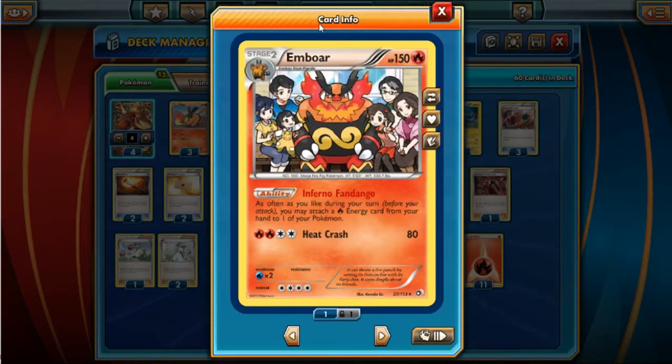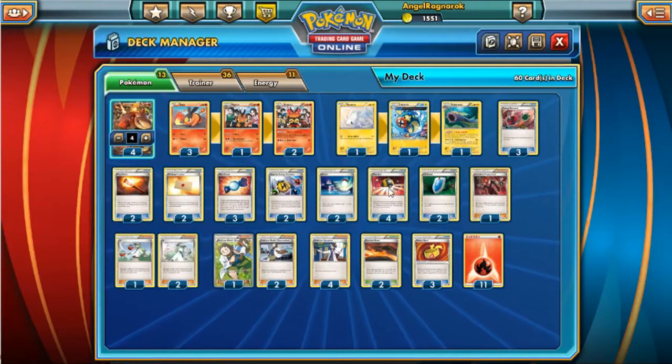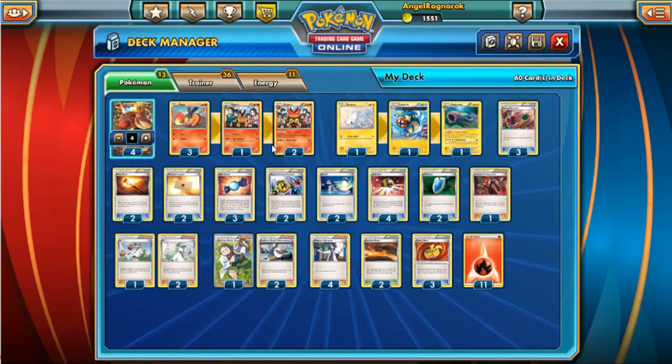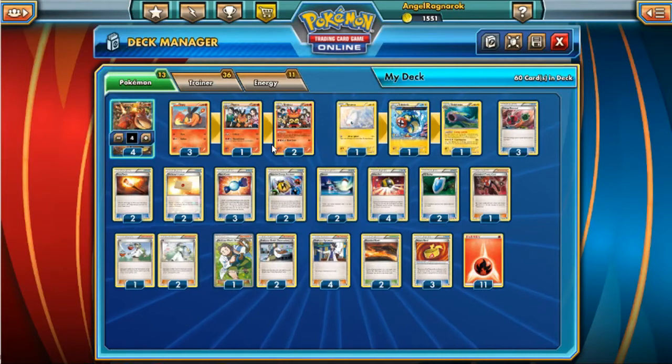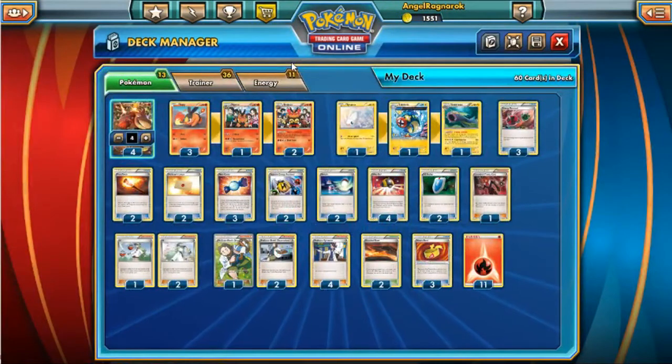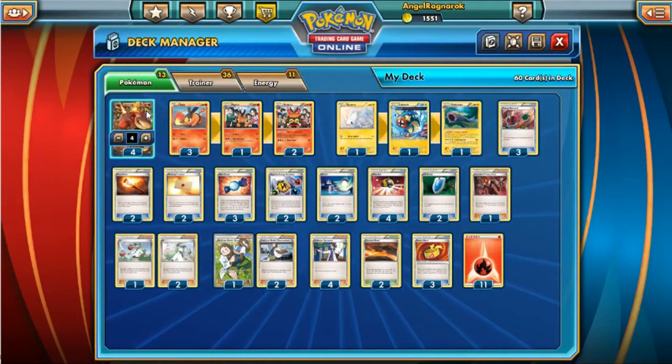Emboar's Inferno Fandango lets you attach as many fire energies as you like. Garbodor does kind of stop it, but I actually didn't care much for the Garbodor matchup — as far as I've played, Garbodor hasn't shown up too much. And at this point in time, if you can get Camrupt ready quickly, it doesn't really stop Camrupt from being Camrupt. He's basically meant for OHKO, but at the cost of a high energy cost.